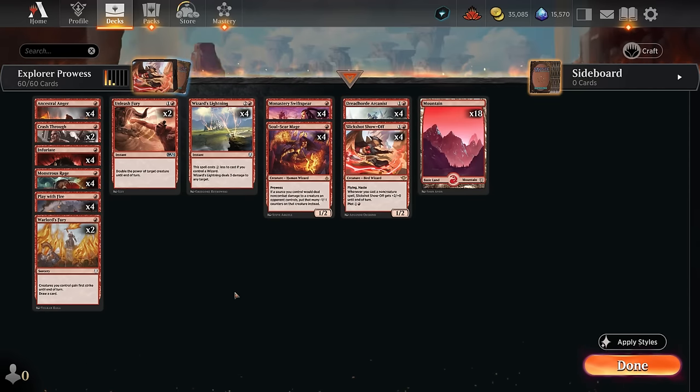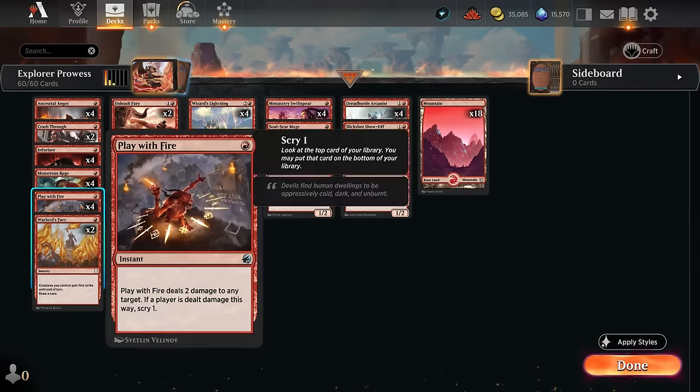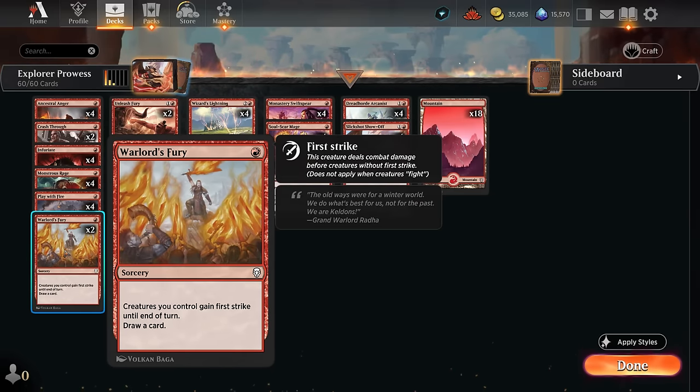We've got Infuriate as another three-power pump spell, plus burn spells with Play with Fire to complement Wizard's Lightning, which can also go face and scry. We've got eight one-mana spells that also draw a card, perfect for stringing together multiple spells if you're top-decking, enabling prowess multiple times on all your creatures still in play. Warlord's Fury giving the team first strike until end of turn can be nice when attacking into other creatures.